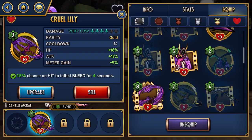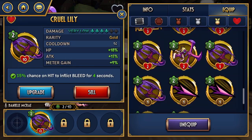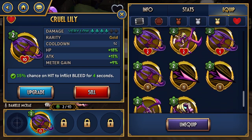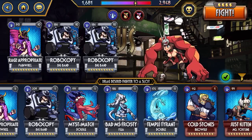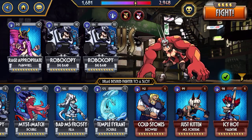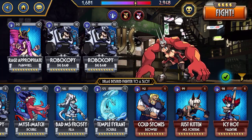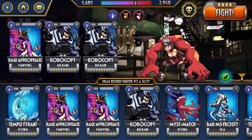What you'll want to do for this node is bring certain fighters that have enough combo hits to break through the annoying modifier that she has. So good fighters for this are obviously going to be Rage Appropriate Painwheel, Robo-Fortune, Big Band, Bad Miss Frosty if you have good blockbusters on her. Triss Kitten can work. Cold Stones is going to be rough because he's a Beowulf and it's hard to get a lot over 10 hits consistently with Beowulf. Staple fighters with a lot of combo hits that are water type are going to be great.